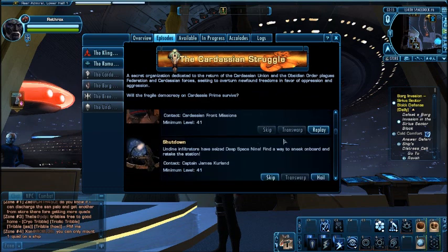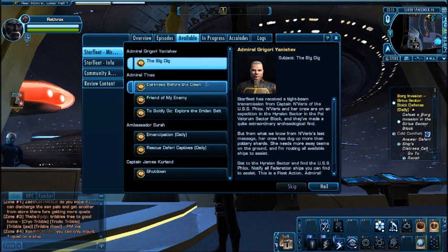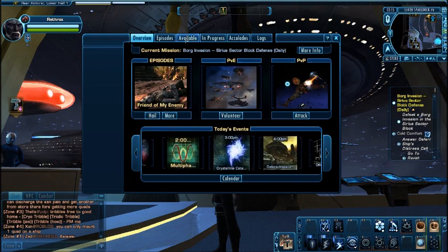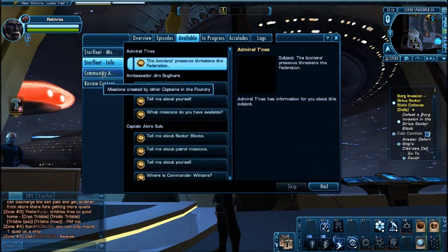Before this, you would have to fly through space, which was okay and fun too. But to get there right away is a really nice feature. Good job there, Cryptic. You've got your available quests and your in-progress quests, basically.